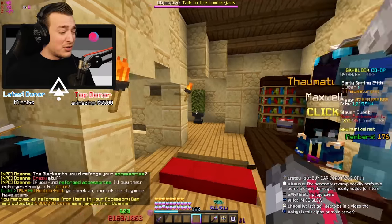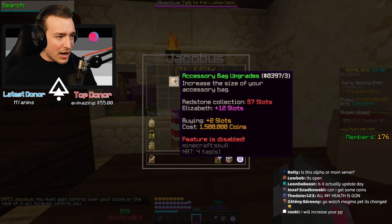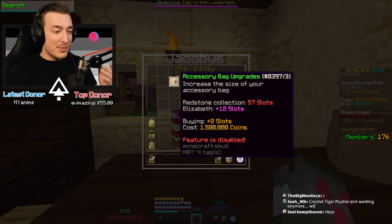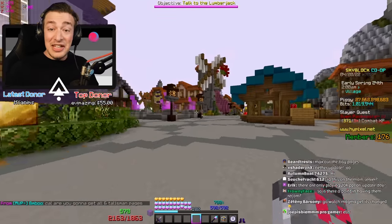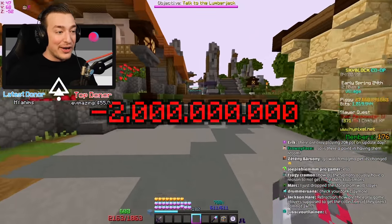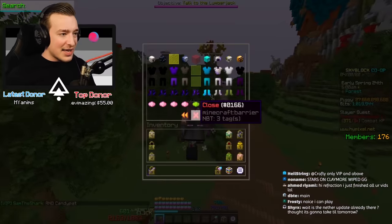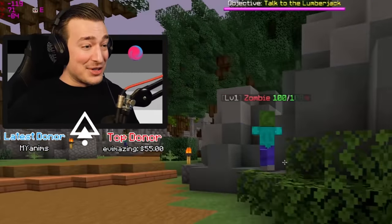There's an NPC in here that will refund all the coins I spent on those reforges — we get five million coins back. One of these guys also lets you buy an accessory bag upgrade, but the feature is disabled right now. To max it out I'm pretty sure it gives you six pages in your accessory bag and costs around two billion coins, but you get a free accessory after about five upgrades.